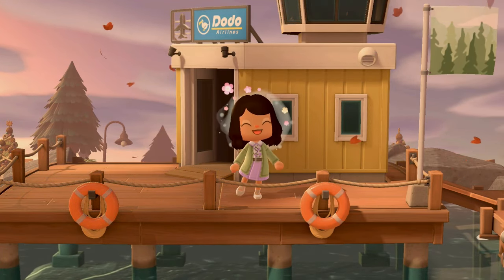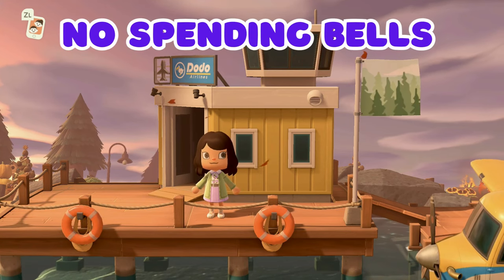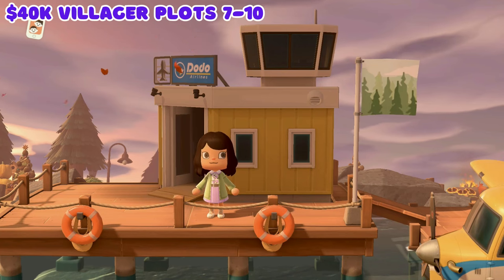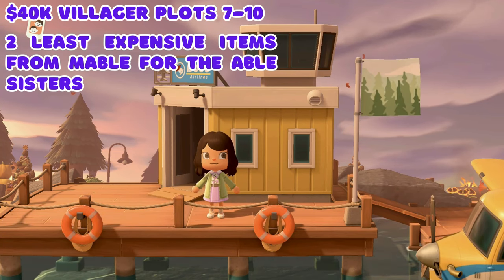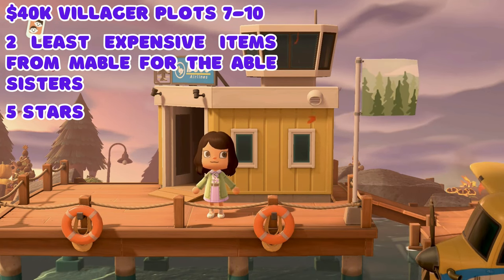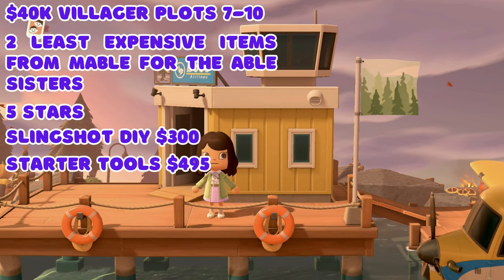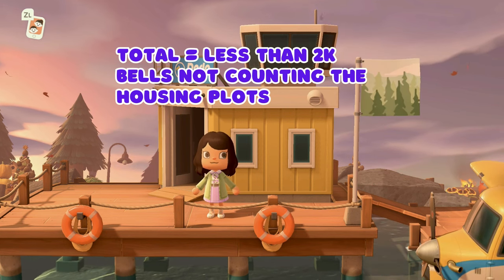This was a challenge island and the rules were that there were no spending bells, with the following exceptions: you must spend 40k to place plots 7 to 10, but that was easily done with money earned from rocks each day. She also bought the two cheapest items from Mabel to get the shop. Buying the slingshot DIY was 300 bells and the starter tools DIY from Timmy and the Resident Services tent was 495 bells. All in, she spent less than 2k bells, not counting the housing plots.